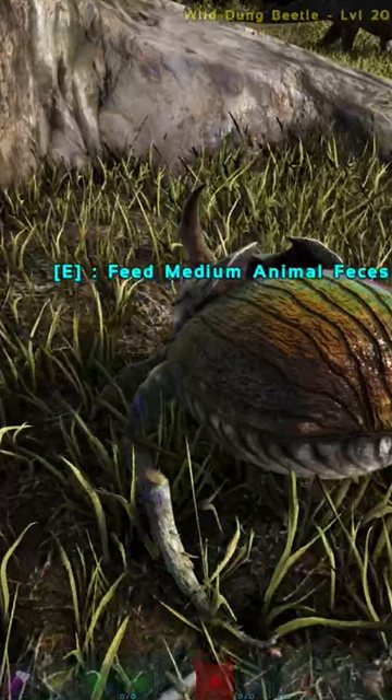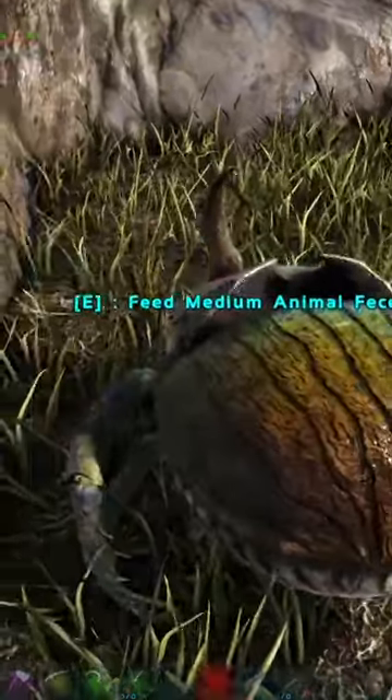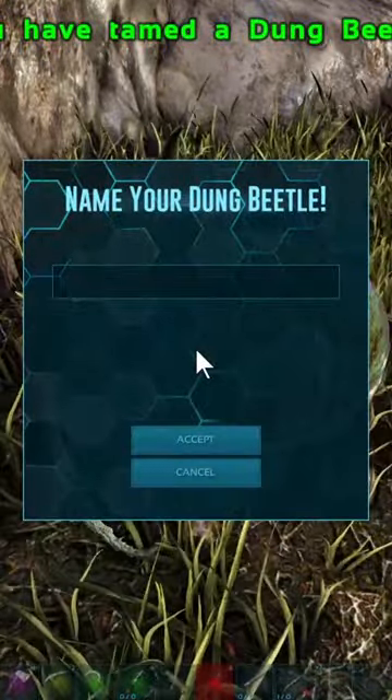The first thing you're going to want to do is locate one in the wild. Put feces in the taming slot in your hotbar. Wow, you have just tamed a Dung Beetle.